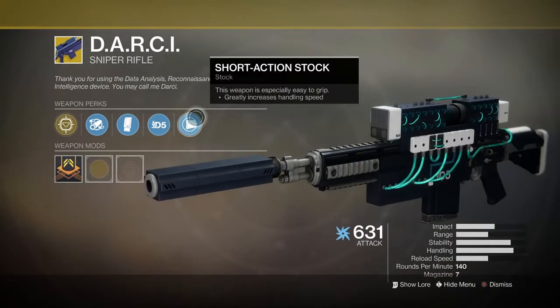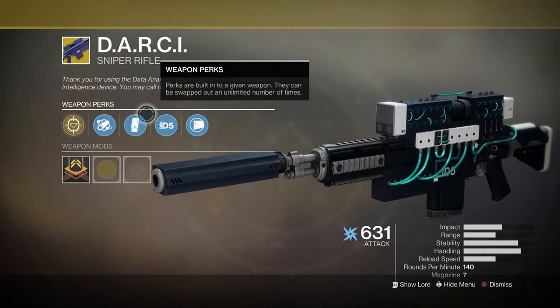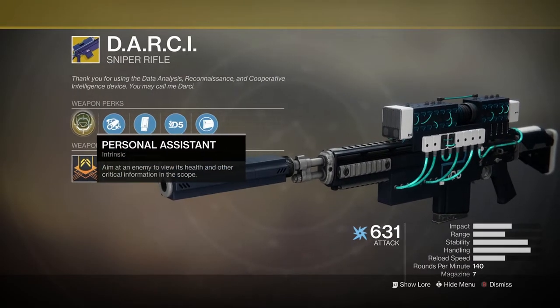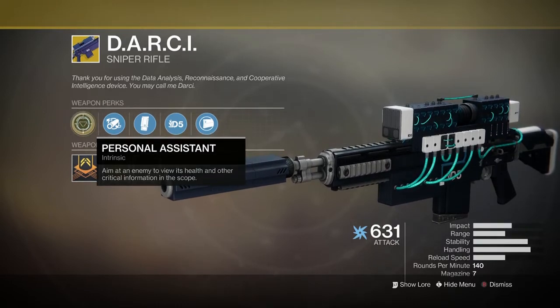Taking a quick look at the D.A.R.C.I.: Short Action Stock, Target Acquired, Extended Mag, Extended Barrel, and the perk — aiming at an enemy to view its health and other critical information in the scope.